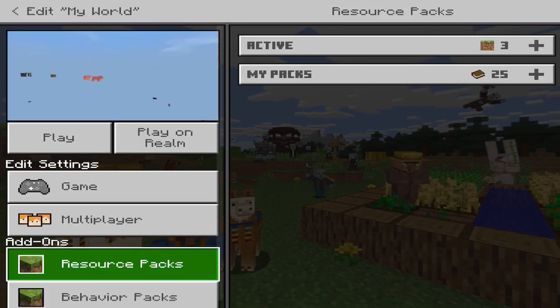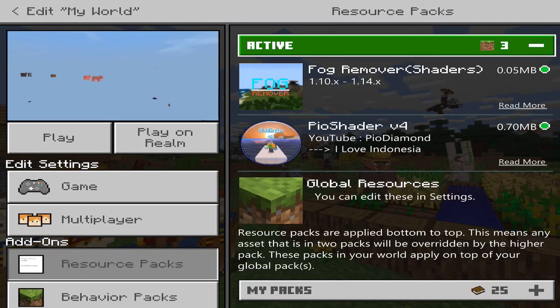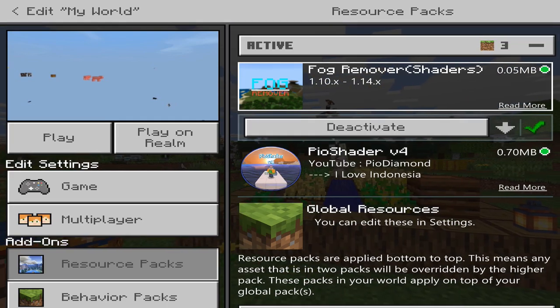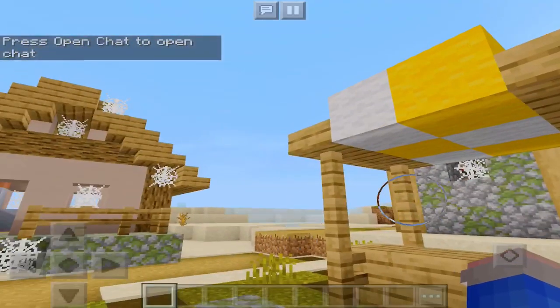So this is the world — as you can see it's all invisible. I just want to say: make sure when you do have a shader that it's the only shader active. As you can see, I tried to use a fog remover shader as well, so if I deactivate it — boom, it's gone.